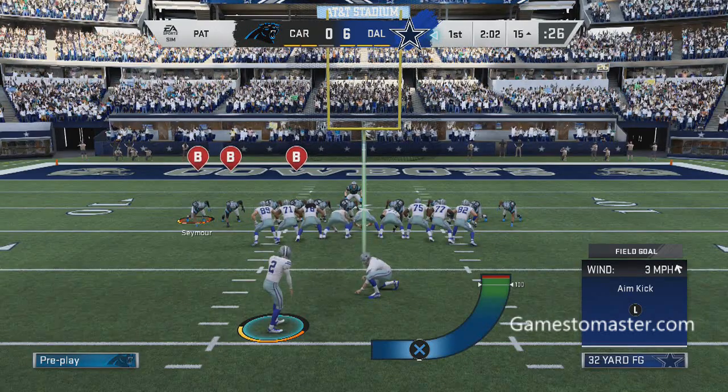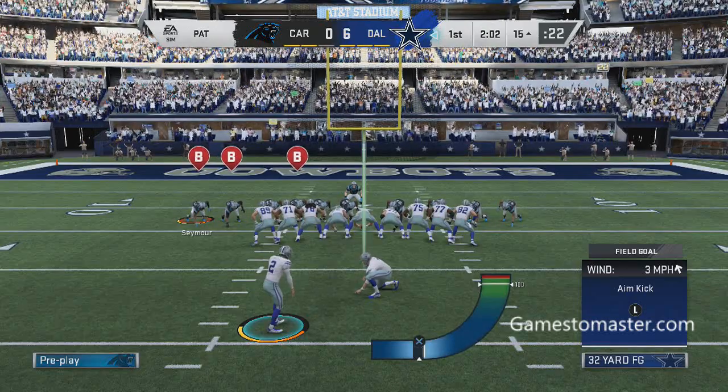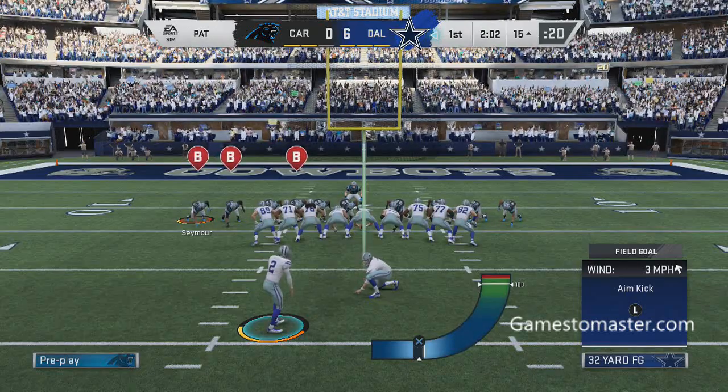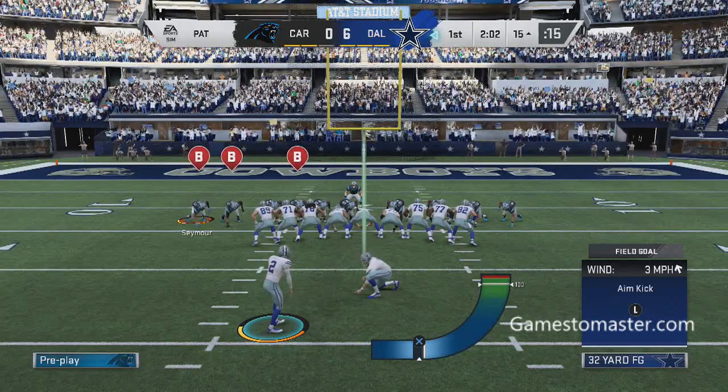It doesn't matter there — you've got to find a way to wedge it into the end zone. Yards per carry, that's out the window. How do you score? On the second down, they had something going. They got a yard before, they thought they could do it again, and they got it done.